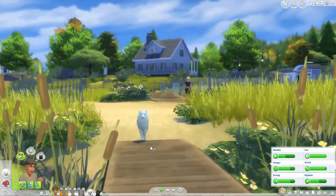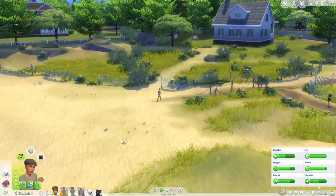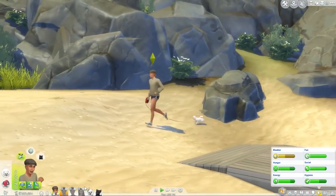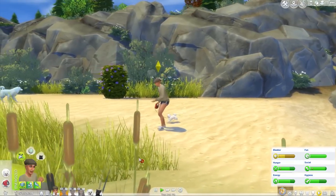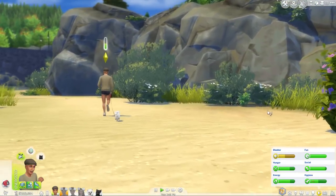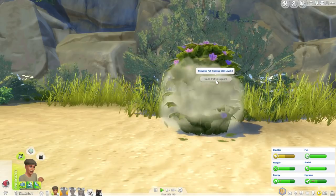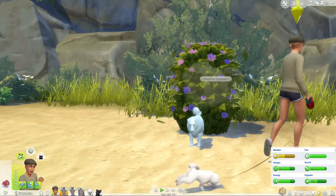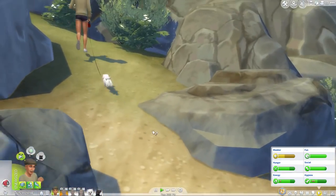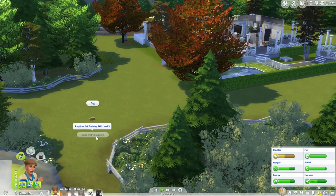Nougat's a stray - oh, poor Nougat. I'm so sad, I want to adopt an elderly stray, I think that would be excellent. We're still jogging around the place. Oh, try and do your business while we're out for a walk - the lead's kind of funny. What is going on in here - is this a woohoo? Requires pet strain training skill level three for a pet to explore. I feel really sorry for Nougat, but we can't just adopt every pet we see.